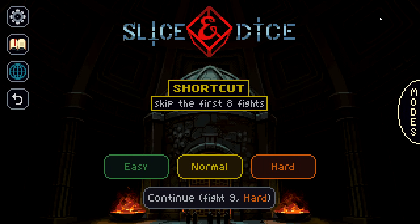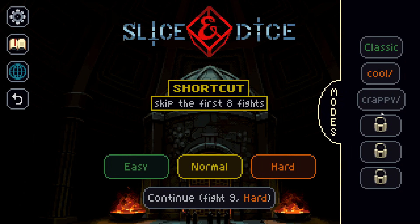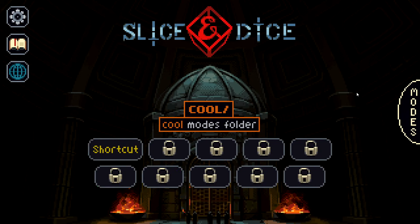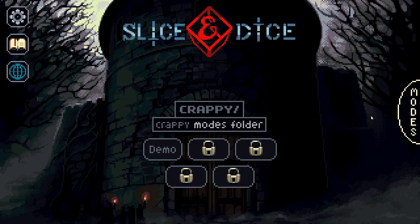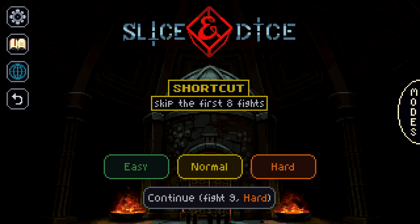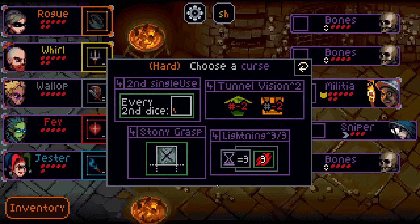Ladies and gentlemen, it is time for some more Slice and Dice. Thank you for all the support on the first episode. We're playing more, hopefully a lot more, because I am excited to continue playing. We're going to do a shortcut run today. There are six different categories of game modes — classic, ten cool modes, five crappy modes, and three other unknown categories. So the amount of content is astronomical. We're playing shortcut, which gets us right into the fight — we skip the first eight fights, so you only have twelve, but it simulates a run. Playing on hard, because I'm a little freak.